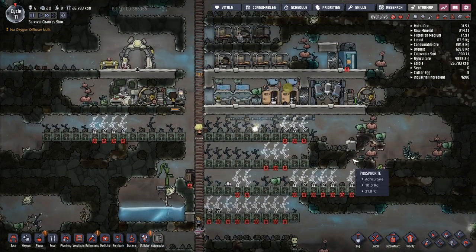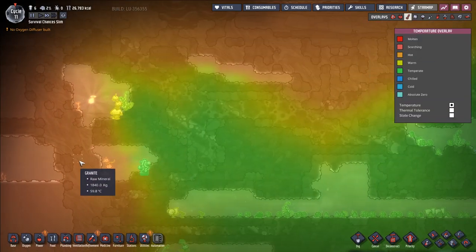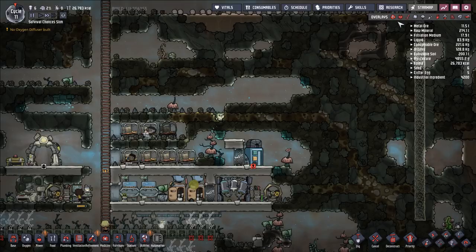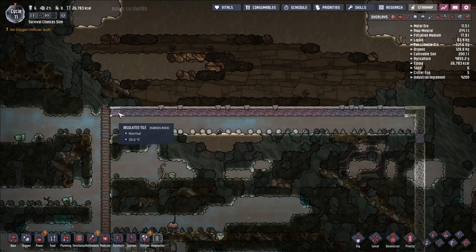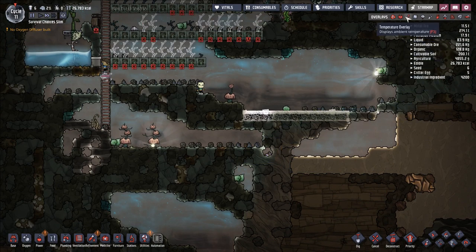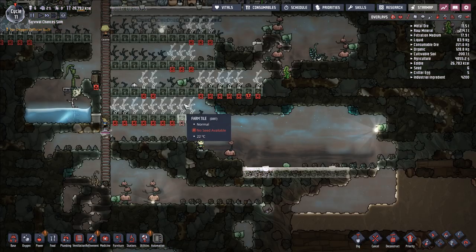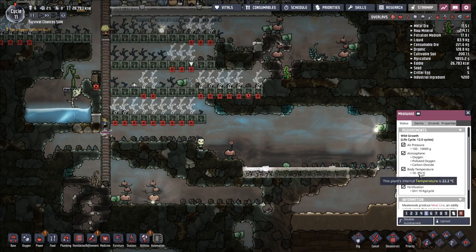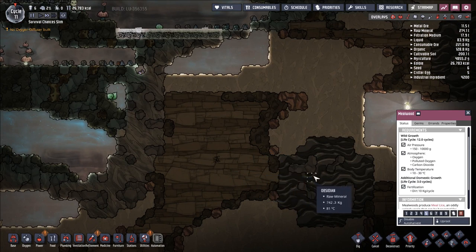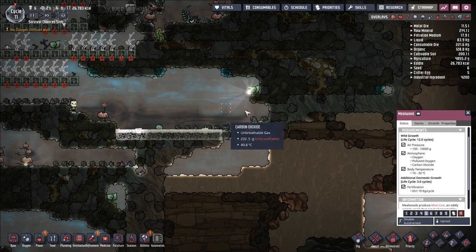We have also made a pretty good effort at exploring around our opening biome. The temperatures are starting to seep in everywhere, which is not so good. To try and restrict that, we have started building insulated tile around the affected areas. We want to get this area sealed off because these plants need a 30-degree temperature maximum to grow, and the surrounding sand is around 75–80 degrees. It's already getting to around 40 degrees in this area.